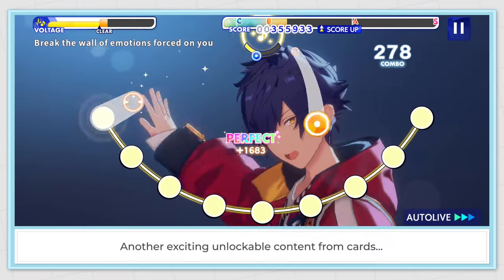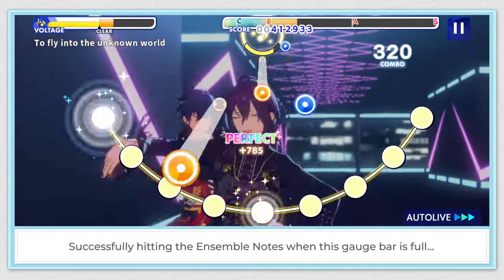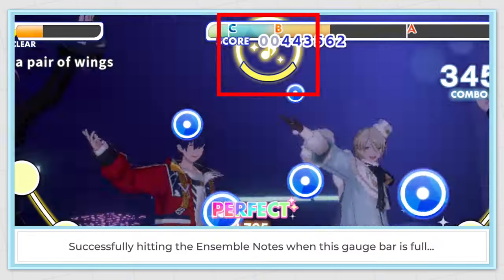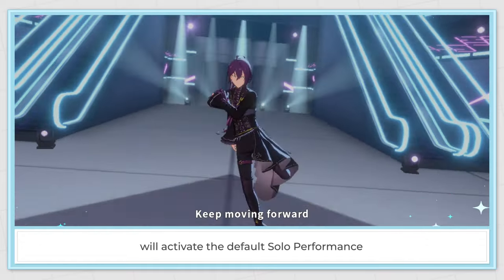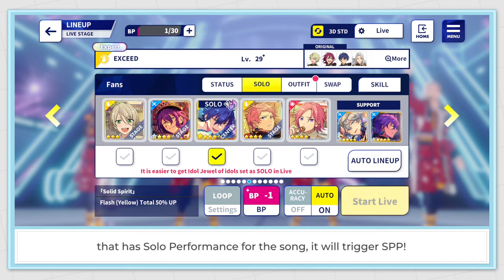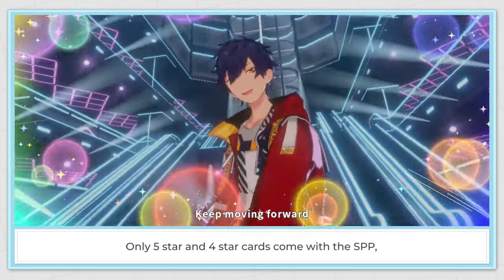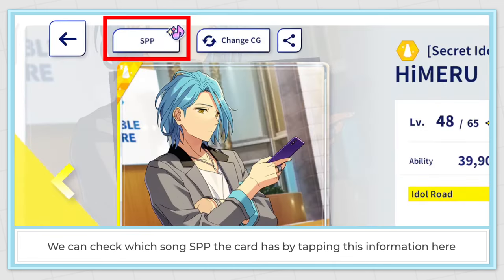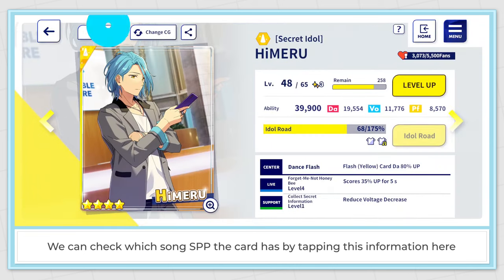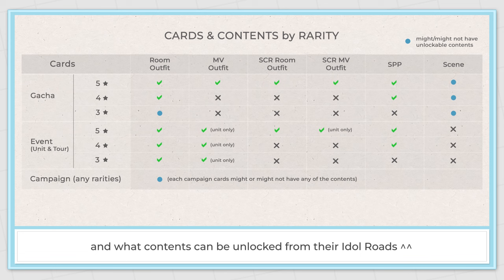Another exciting unlockable content from cards is the Special Performance, or SPP. Successfully hitting the ensemble notes when the sketch bar is full will activate the default solo performance. But when we use the specific card that has solo performance for that song, it will trigger SPP. Only 5 star and 4 star cards come with SPP that we can unlock via idol route. We can check which song SPP the card has by tapping the information here. I'll try to summarize the cards by their rarities and what contents can be unlocked from their idol route.